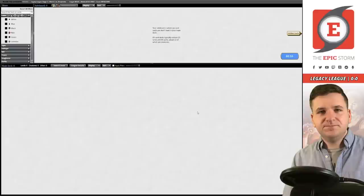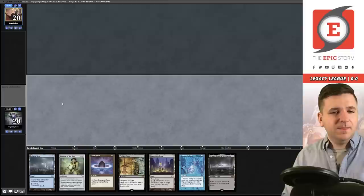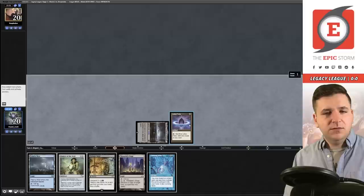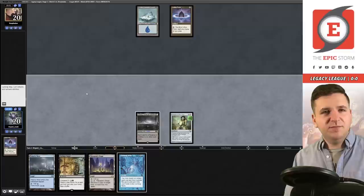It actually mattered that I threw away the Mox Diamond unfortunately. We submit, on the play. This hand seems solid — keep. Opponent mulligans.